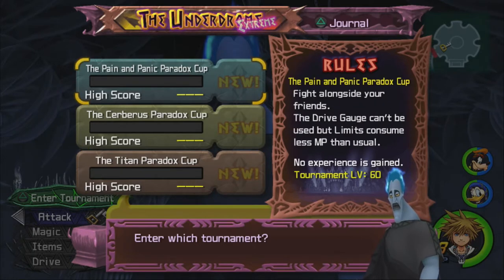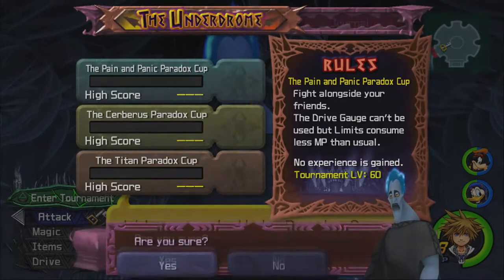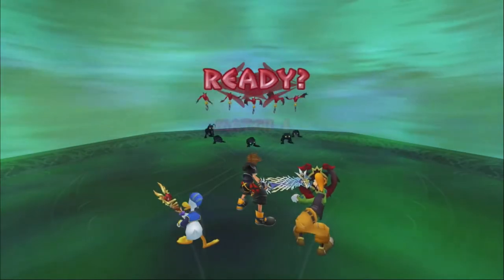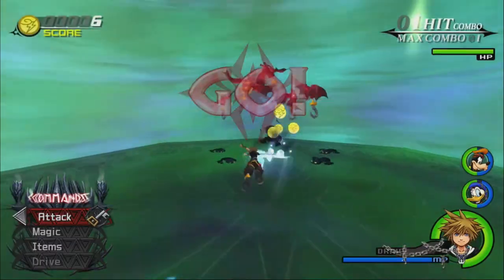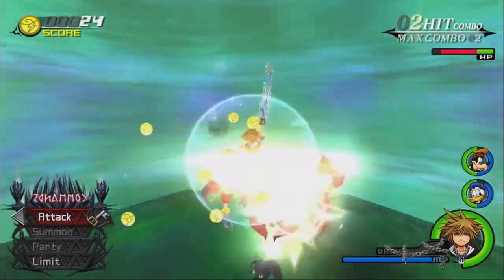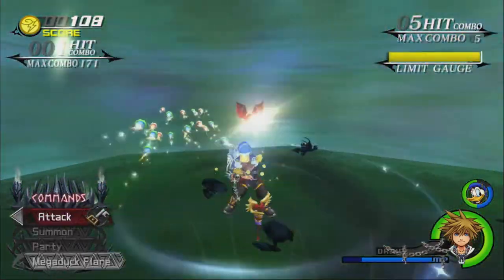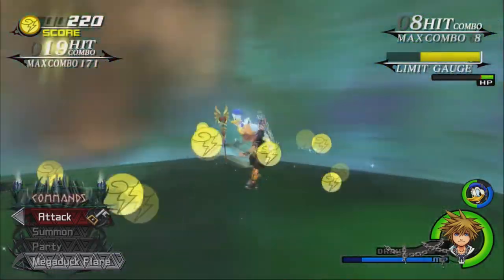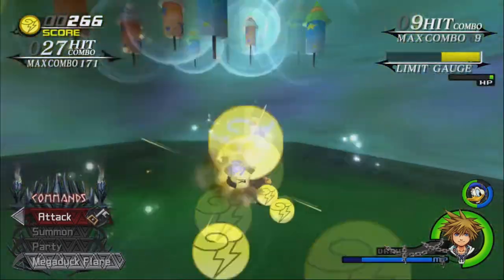Oh man, the battle level is way higher than what I am. Pain and Panic Paradox Cup — fight them all inside your friends. The Drive Gauge can't be used, but limits consume less MP. It's the same rules, but the enemies are going to be tougher. It's literally just tougher versions of all the other cups. Well, Duck Flare is going to be awesome — Duck Flare is already stupidly overpowered.